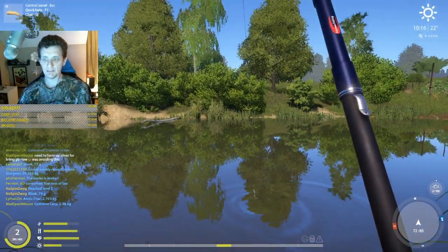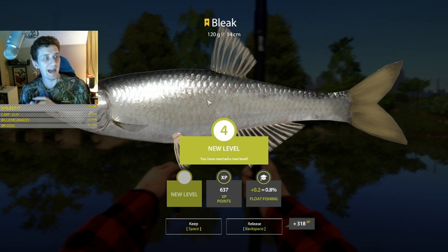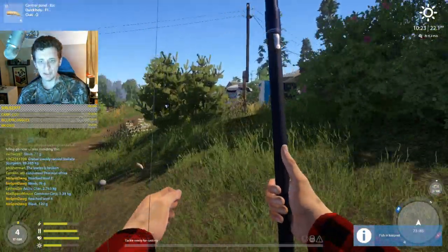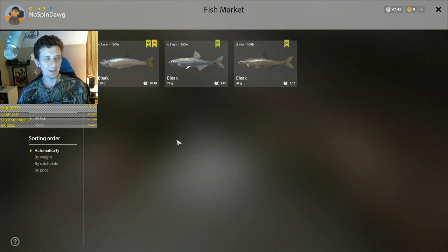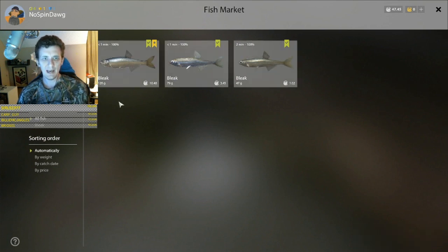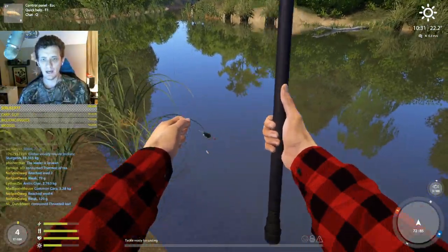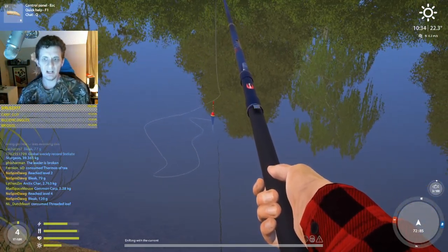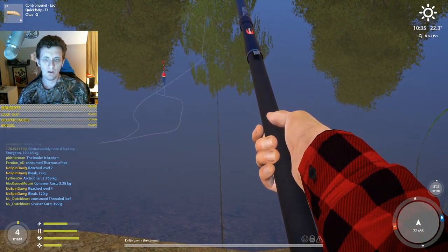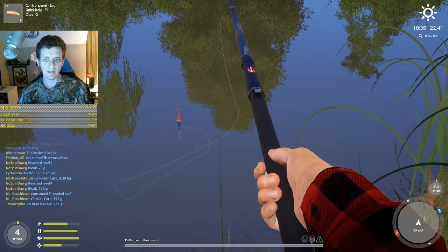Oh my goodness - the third fish is a trophy, guys! This is OP - all we're doing is using maggots, which cost like two or three silver for 30 of them. Trophy bleak! Did we just get two levels? That fish is worth 10 silver. Holy cow - so this is what we're trying to do here. We're level four and we've caught three fish - this is insane.